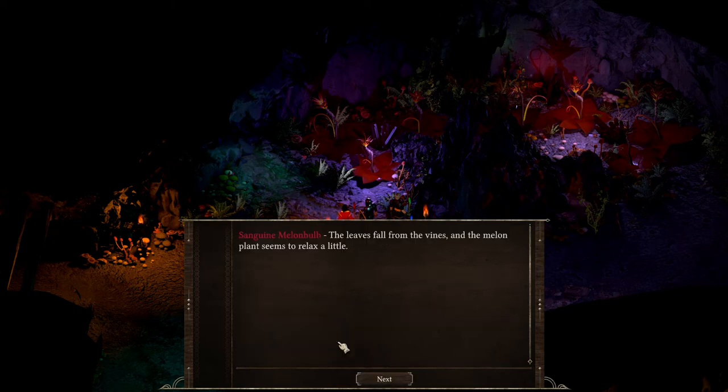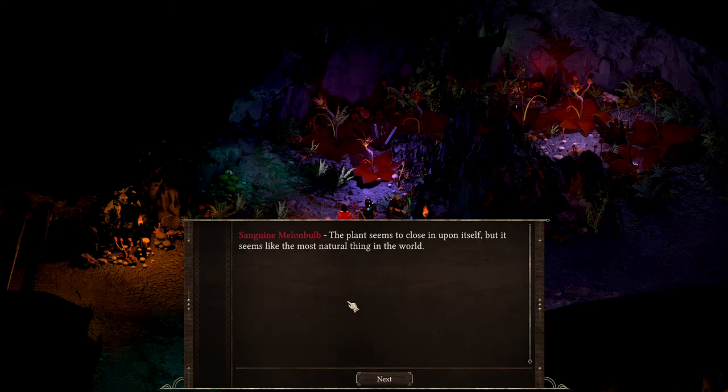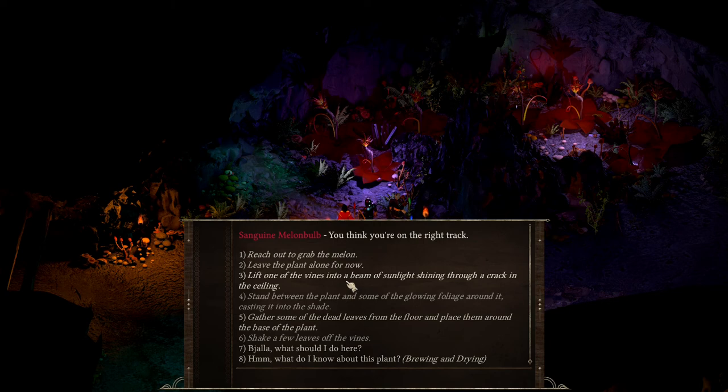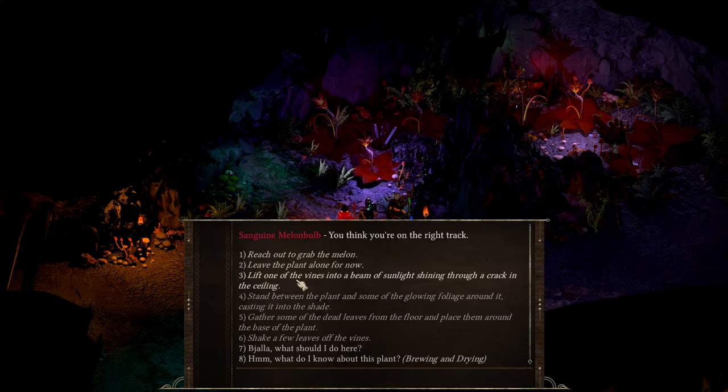So let's shake a few leaves. Now we need to simulate the winter, and it will be this option. Then a spring — yes, this one. And now a summer.